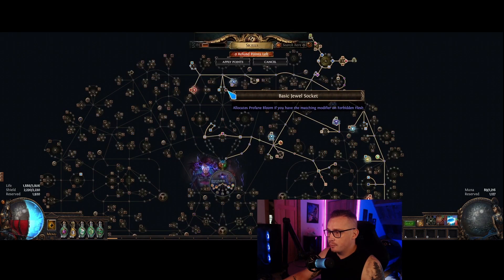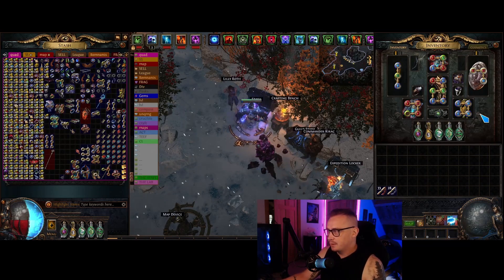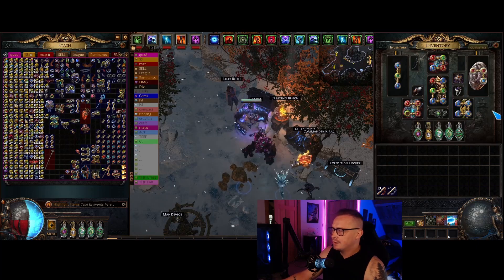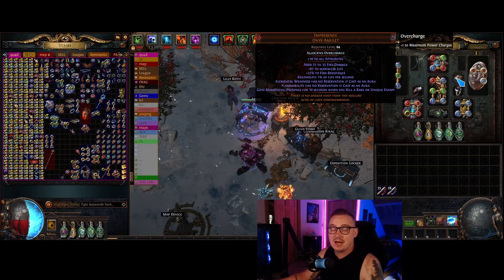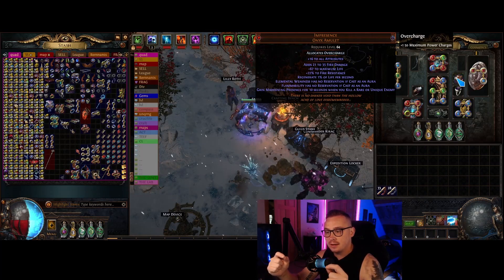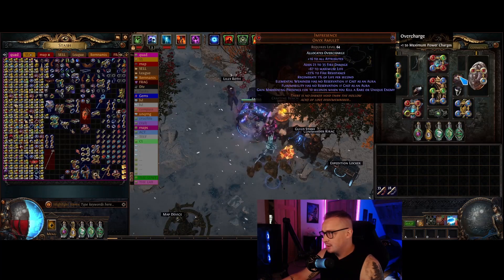We are an Elementalist using Profane Bloom with Forbidden Flesh and Flame. Profane Bloom requires that an enemy is cursed in order to make them explode. The idea with this build is that you portal in, hit everything one time, and everything explodes. If you had to constantly be casting your Flame Dash just to clear up stragglers, the build would feel horrible to play. With all of our AoE scaling, we have a massive Curse Blasphemy setup for both curses, so anything on our screen is going to be cursed. When we Flame Dash into the center of a pack, it applies the curse to all enemies around us before the Ice Nova even casts, which means everything is cursed before we hit — and then the Profane Bloom explosions are phenomenal.